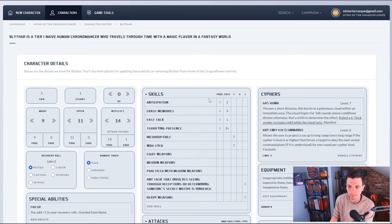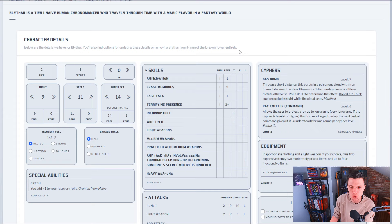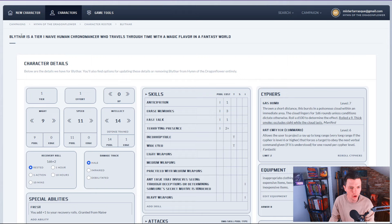Complete your character — bam, there it is. We now have everything chosen. We basically get stuff put in our lap on a silver plate because we chose certain things that have just certain things tied to them, but we chose the options from our tier one character. We now have a Blithar who is a tier one naive human chronomancer who travels through time with a magic flavor in a fantasy world. That is our character sentence.